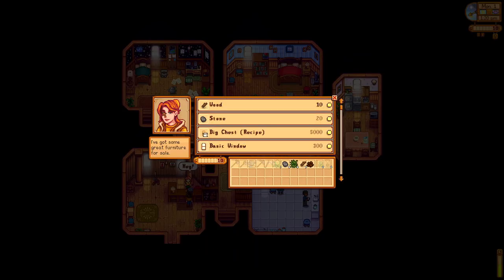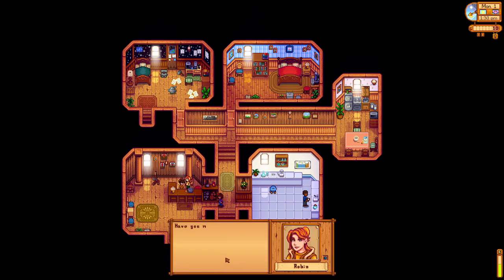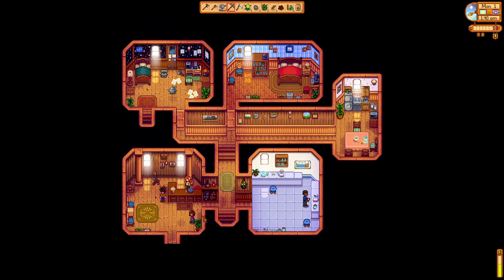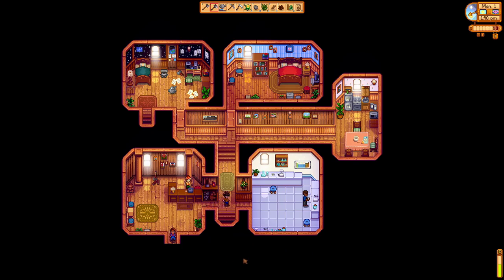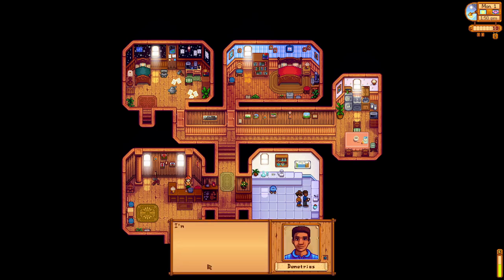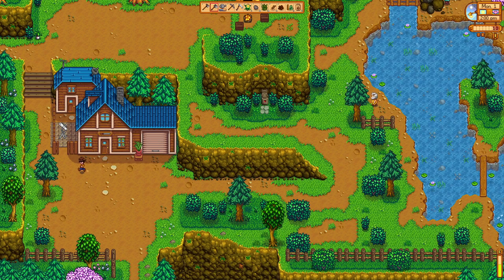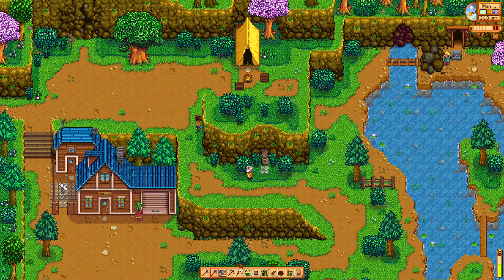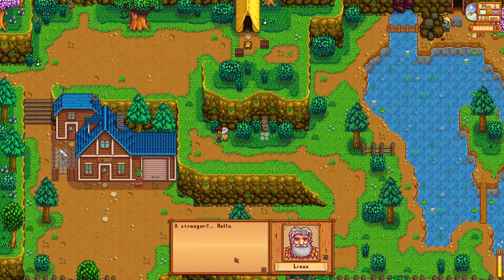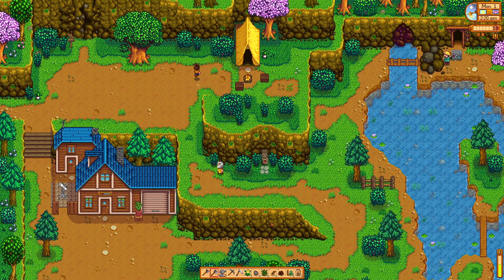Hello — this is Robin. You can see she sells a whole bunch of stuff we don't need, but to officially meet her you gotta go talk to her. Oh, here's the daughter Maru — 'you've been looking forward to meeting me, how nice.' Then there's Demetrius. Sebastian — we won't be able to get into his room until we become friends. Is Linus around? Oh, there he is. Then we'll go back and plant and clear up anything else.